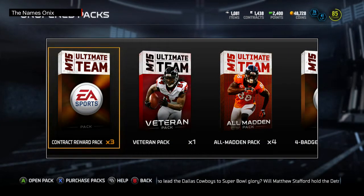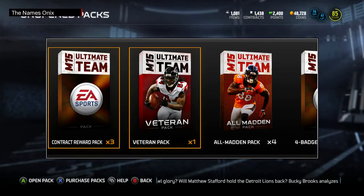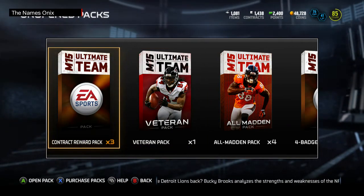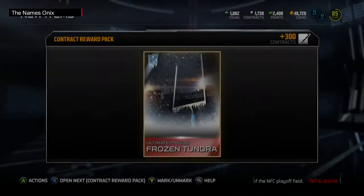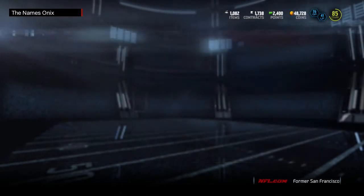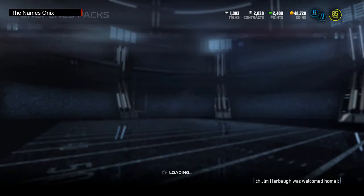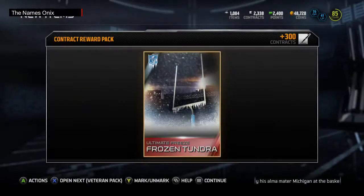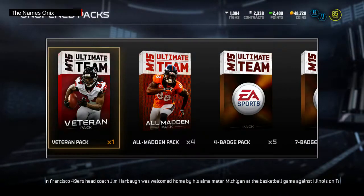As you can see, I also got the All Madden pack bundle, which I'm going to open up later today — I'll make another video on that one. But right now I'm just going to do these contract reward packs. Ultimate Freeze Tundra — they had 300 contracts in each of these, which I guess you can never have enough contracts, even though I got plenty of them. And I have nothing to do with these Ultimate Freeze Frozen Tundras, but I got them.